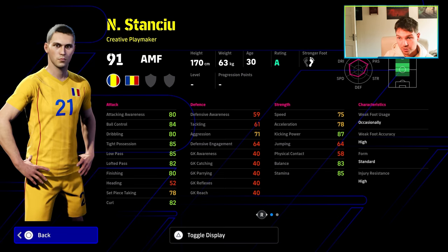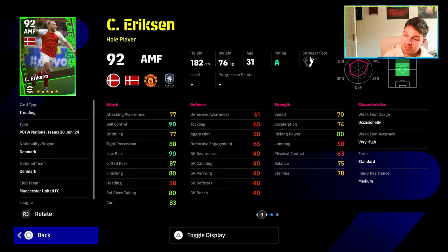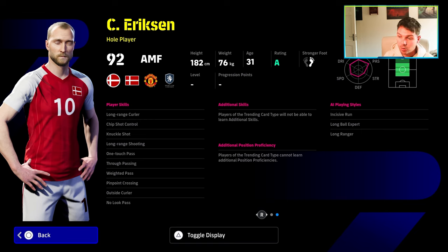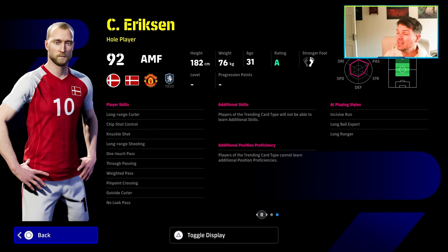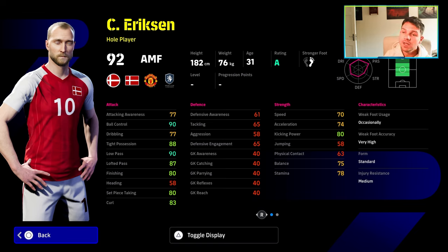You've got a standard creative playmaker here — why play somebody like this with these stats when you can play somebody like Barella who does it all with no real weaknesses? Same with Eriksen — he's just too slow, his balance is pretty poor. His tight possession passing is really good, but he's definitely too slow for where the gameplay is at the moment. Slowing down gameplay a little bit would bring these players more into rotation. He does have one touch pass, weighted, true pass, and no look pass, but no low lofted.